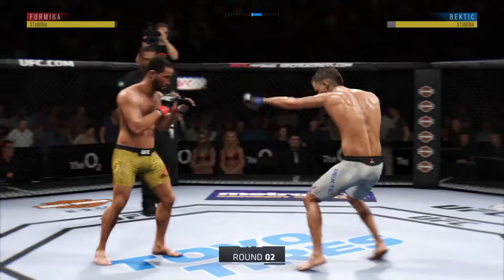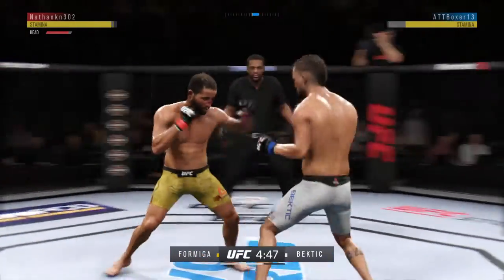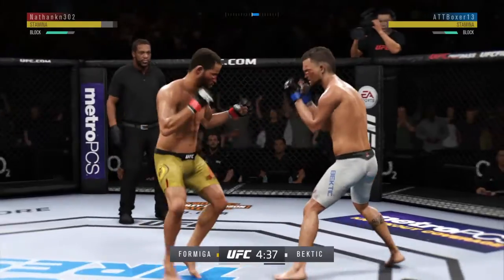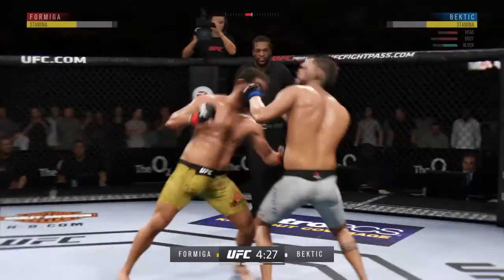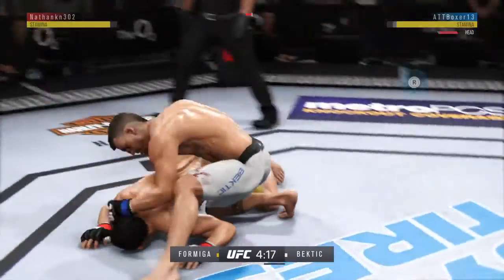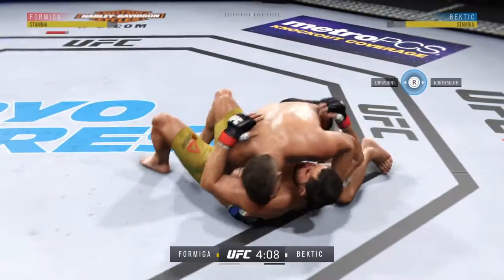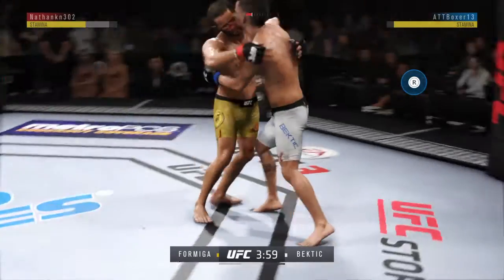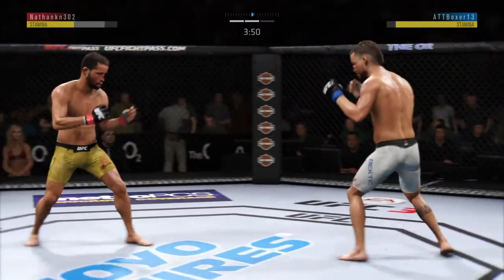Round two. Nice punch there by Merced Bectic. Formiga's shot is blocked. Straight right hand no good. He is rocked! Big left hook there. This fight is dangerously close to being stopped. A couple of hammer fists now. Bectic gets in the clutch. He's scrambling, but he's on rubber legs. And the fighters now separate as the action continues.